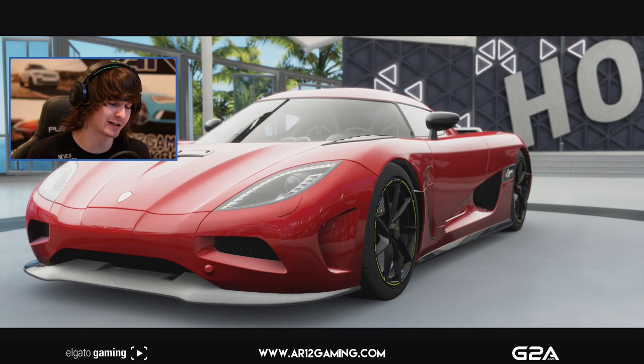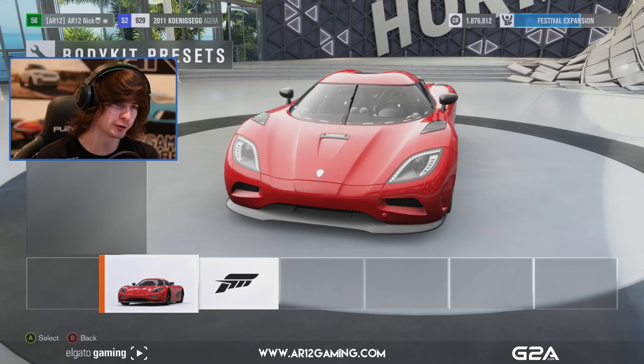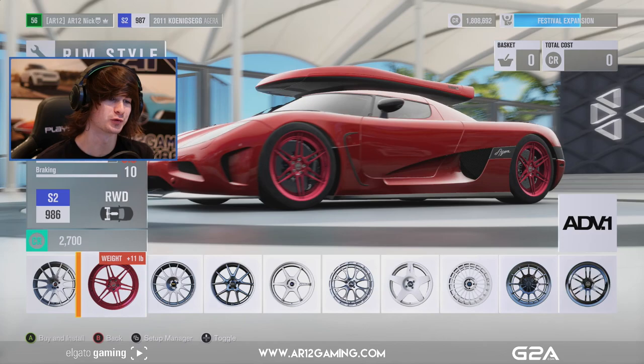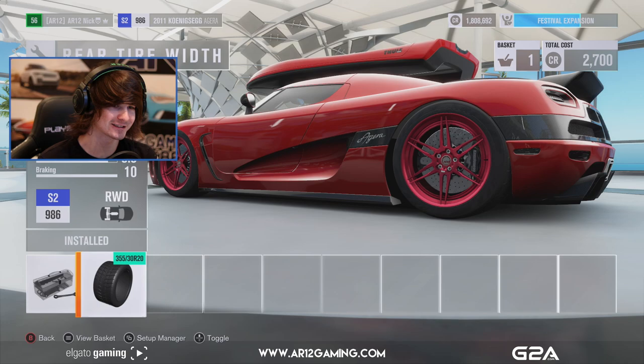So now I wanted this Koenigsegg Agera for basically one reason and one reason only — it's got a really cool roof box. Look how cool it is! We need ADV1s for this, just because. Red ADV1? Yes. The thing looks terrible, but that's okay. We've got race tire compounds, so that's gonna be good. I love the roof box, it looks so sick.